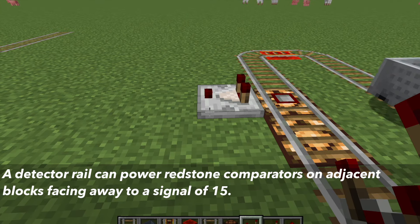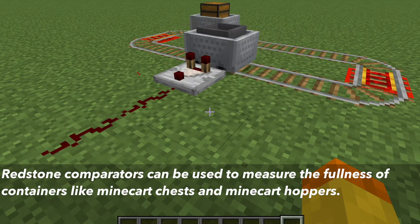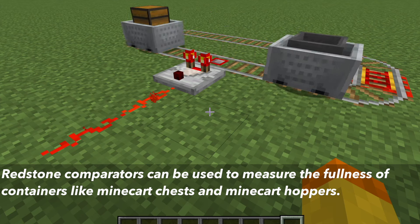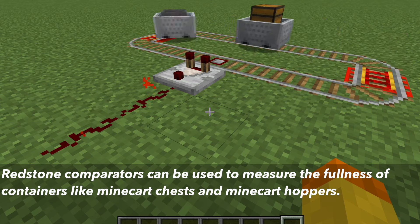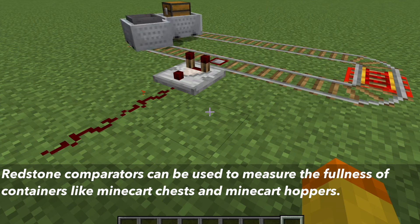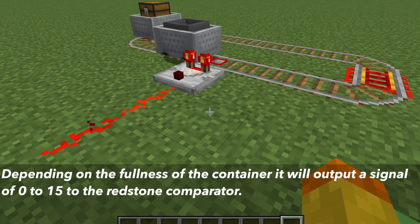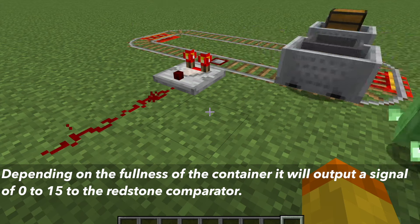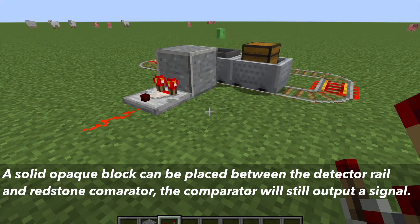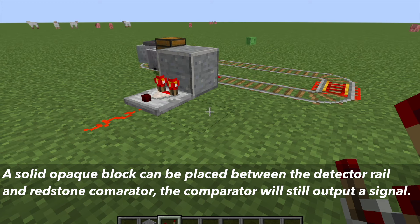The rail can power a redstone comparator that is adjacent and facing away from the rail. One of the modes of the redstone comparator is that it can measure the fullness of containers. This means when either a minecart chest or minecart hopper is on the detector rail, the comparator will output a redstone signal depending on the fullness of the container, from 0 to 15. One last thing is that you can place a solid opaque block between the comparator and the detector rail and it will still be able to measure the minecart on the rail.